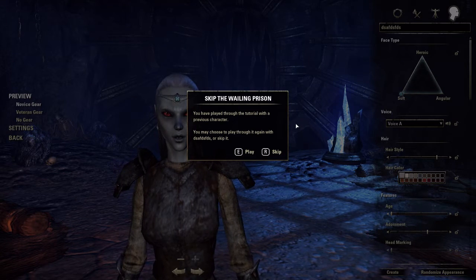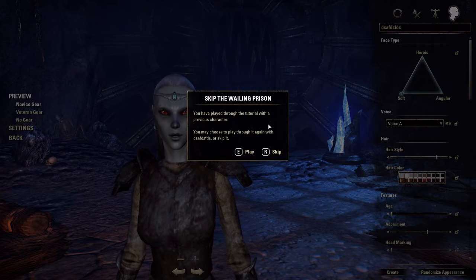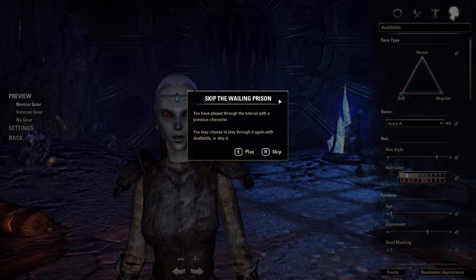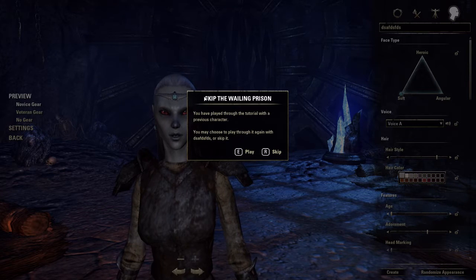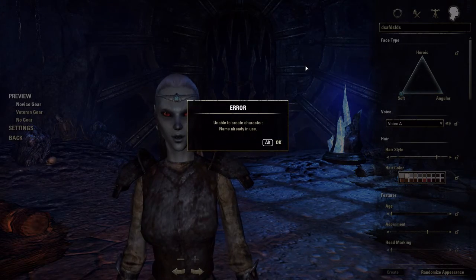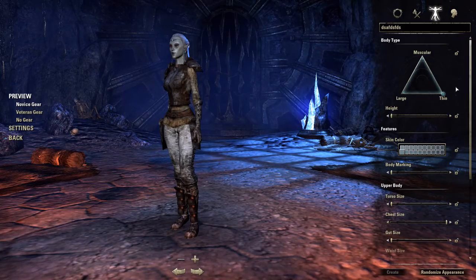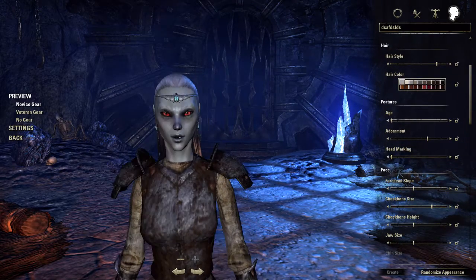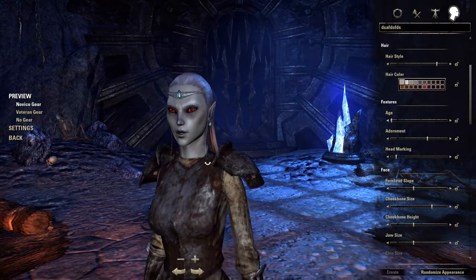Oh wait, hold on - I missed one thing. Head marking is important. You want that head marking - it makes the eyes look a lot better. Now we're ready to create it. Now it's optimal, now it's perfect. So let's check out how it looks in-game.